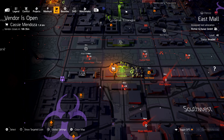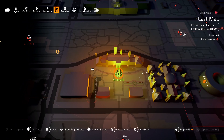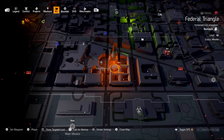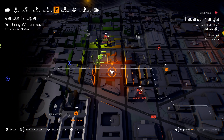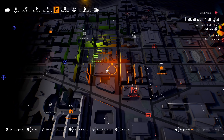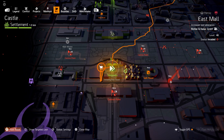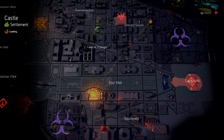Now we have to find the white shopping cart icons. There's one right here. So Cassie is just outside of the castle settlement. And Danny Weaver is just outside of the theater settlement. First we'll go to Cassie, and then we will double back to Danny Weaver. To get to Cassie, all we're going to do is fast travel to the castle settlement, and then she'll be underneath, near the art gallery.